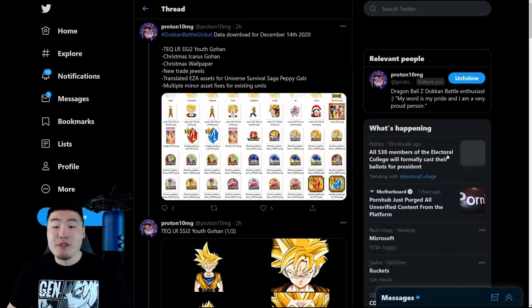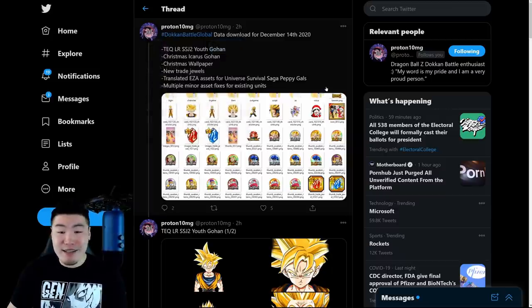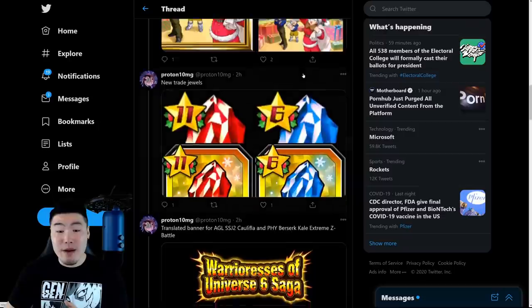Now let's pop over to Twitter. Big shout out to my boy Proton10MG, as always, for posting the assets from the latest data download. It did reveal to us some new events and other things that are going to be coming for the Christmas campaign on Global. So let's just pop down to the bottom here.